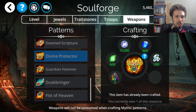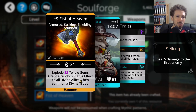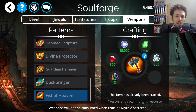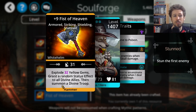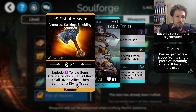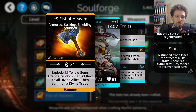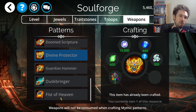I do recommend picking up the Divine Protector — it's only 300 diamonds, not too expensive. If you have the diamonds to spare, go ahead and get it. Now, Guardian Hammer is another weapon of that type, but I would say skip that. Fist of Heaven explodes 32 yellow gems, grants a random status effect to all Divine allies, and then summons a Divine Troop. This one is actually really good. It will explode yellow gems, grant a status effect to all Divine allies, and then summon a Divine Troop if you have an available spot open on your team.